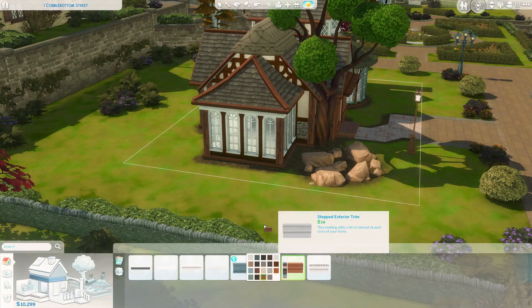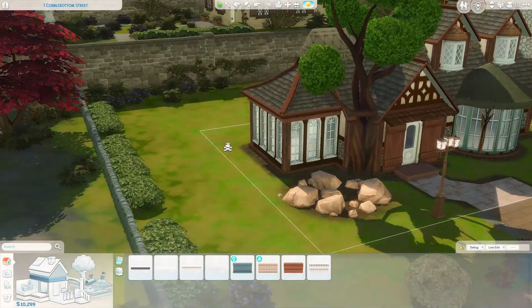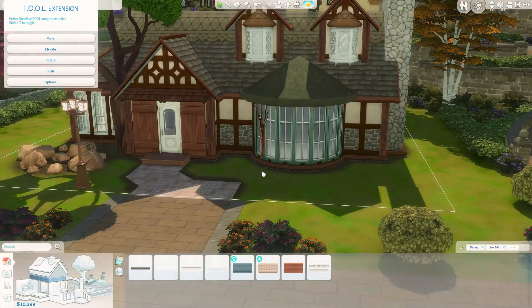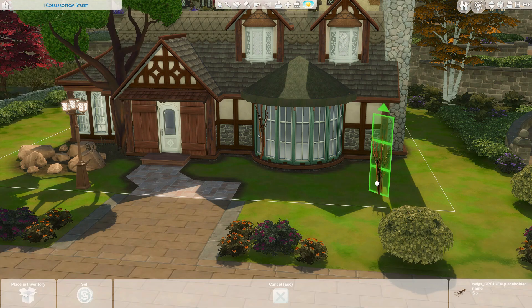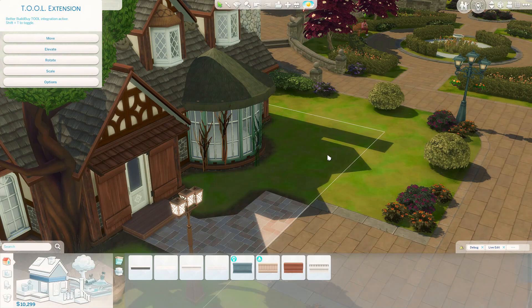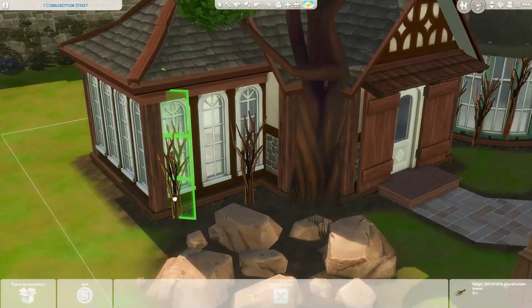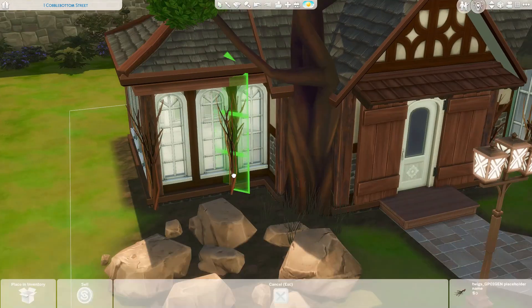I'm not even going to do this idea because sometimes I can be a bit of a perfectionist. But I thought it fit pretty well for this build — having something a little off-kilter like that. Here I'm putting these bark things around. They're from one of the debug menus. I don't remember what pack.